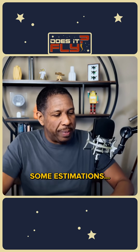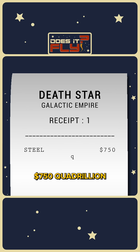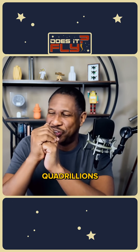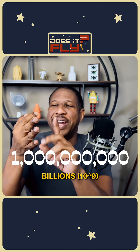Here's some estimation: how much would the steel cost to build a Death Star? $750 quadrillion. For those of you who don't speak in quadrillions, it goes: millions — 10 to the 6; billions — 10 to the 9.